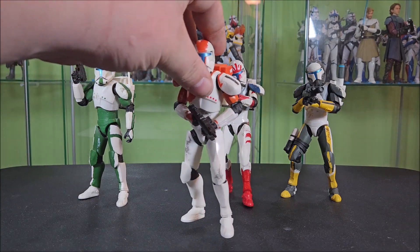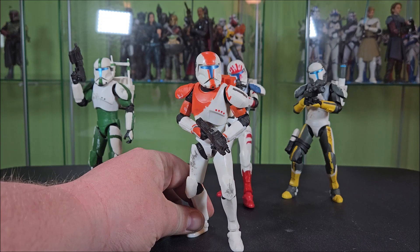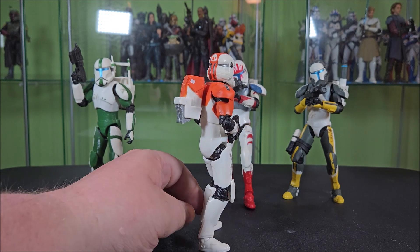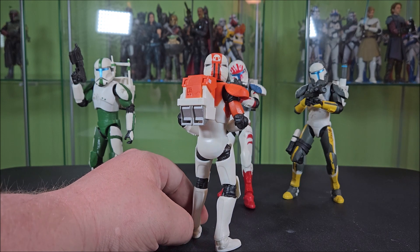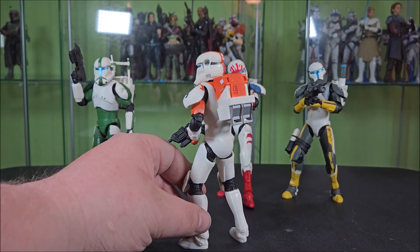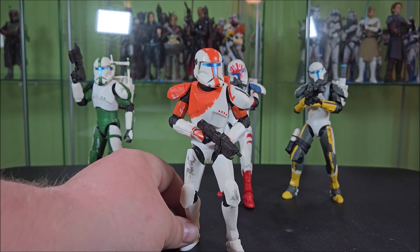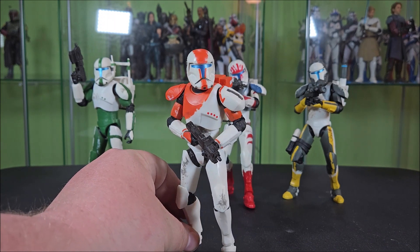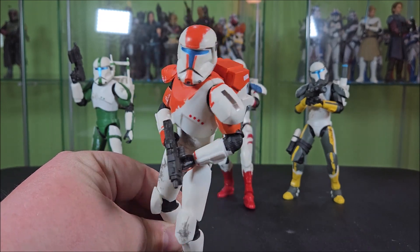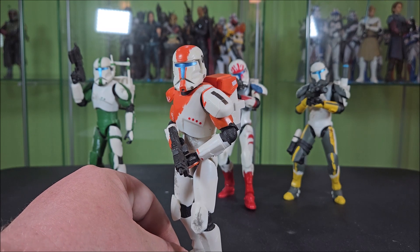Just looking at Boss here — he recreates the character very nicely. They started with him, and that gave me some nervousness because I was thinking, if they're gonna stop making them, at least we got Boss. That's what they did with the Clone Wars 3.75 line back in 2011 or 2012 — we got a Clone Wars animated-style Boss figure, and none of the other teammates. He's mostly clean, he's got some paint scuffs on the orange area, and they've done a little bit of weathering on his knee pad, thigh, and abdomen under the blaster. Very light, very standard Hasbro stuff, and I feel like it does a great job representing the character at the price point.